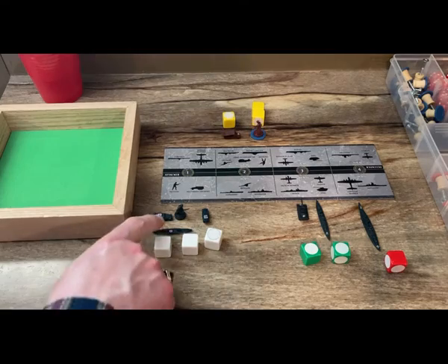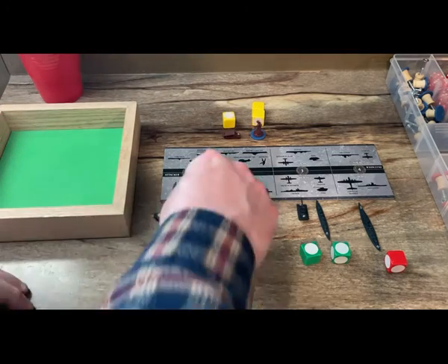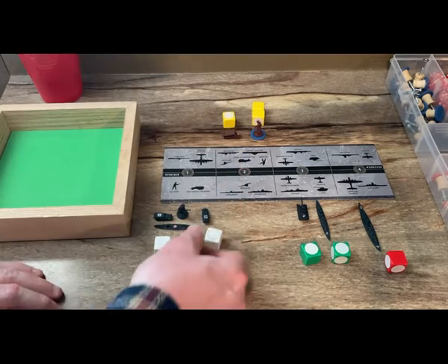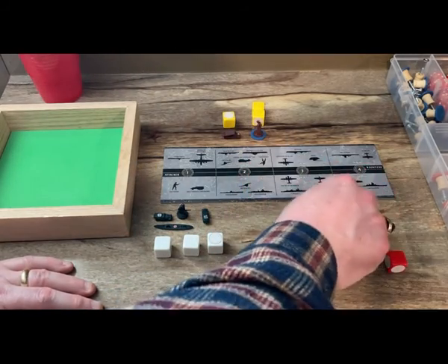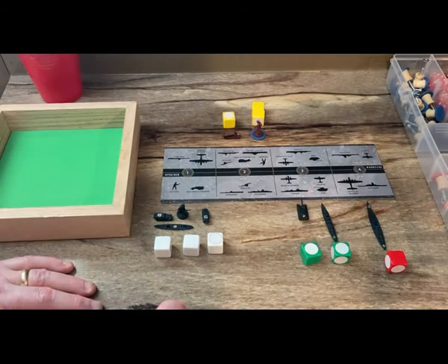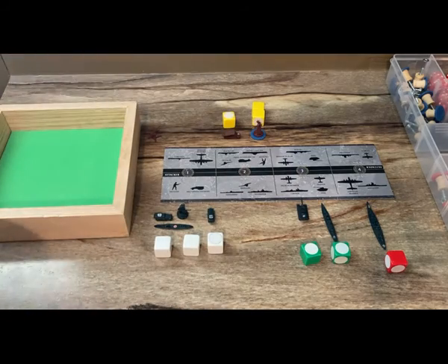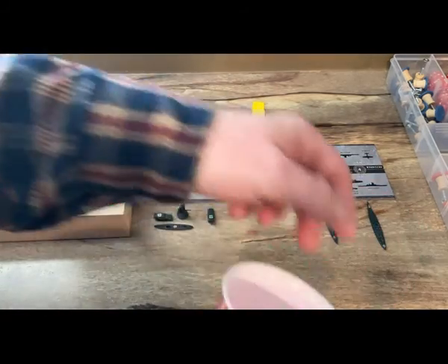For the amphibious assault on Finland, the German transport Wilhelm Gustloff drops off an infantry and a mechanized artillery. Naval support comes from the cruiser Deutschland and the battleship Bismarck with offshore bombardment shots. Ground support is provided by a mechanized infantry and a tank from Novgorod. The offshore shots roll: three ones, two threes, and a four.